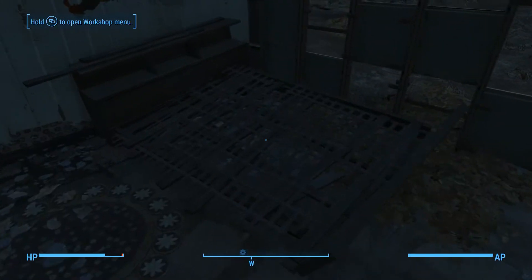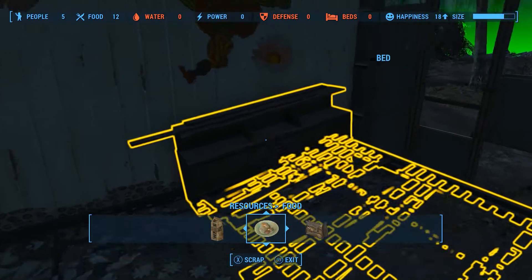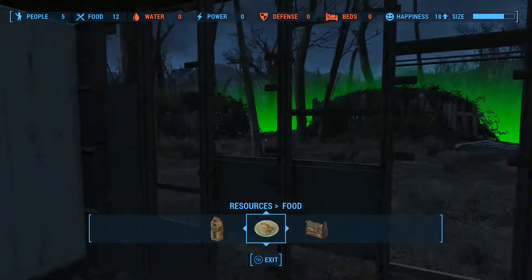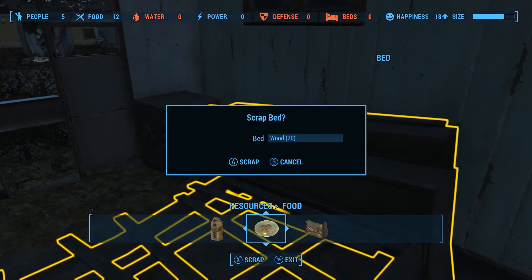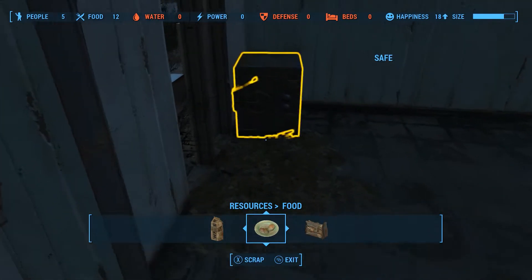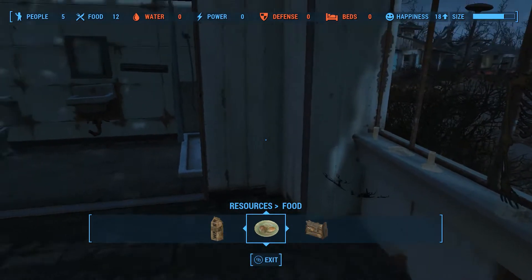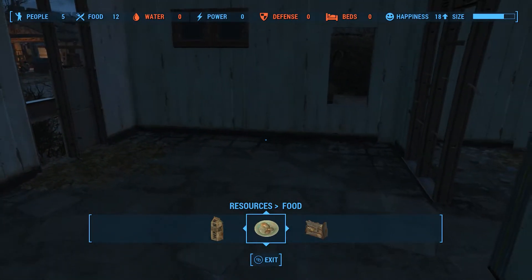I like to come into the bedrooms, hold up my workshop menu, and start scrapping things. We're just going to scrap everything in these bedrooms. Make sure you loot the chest before you scrap it if you care - I don't remember what the lockpicking level is, but make sure you get that chest first.